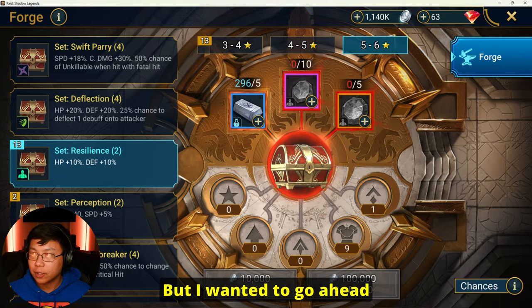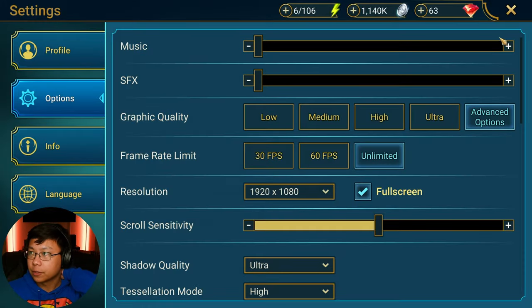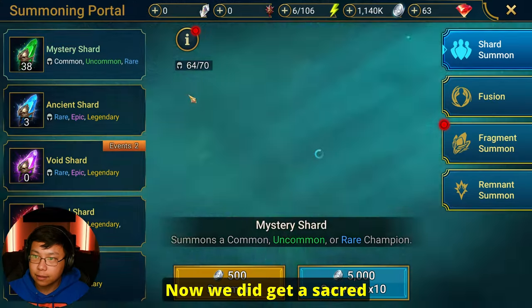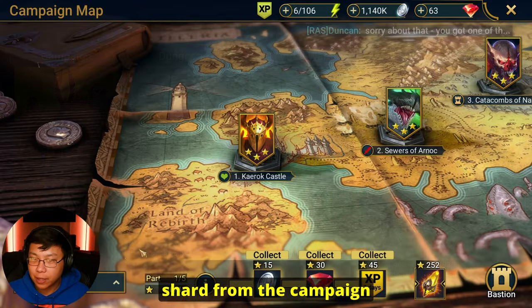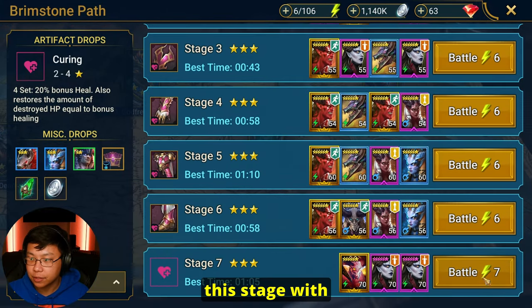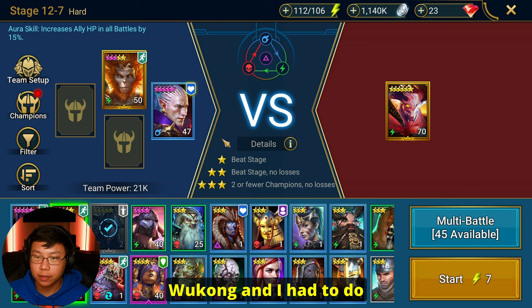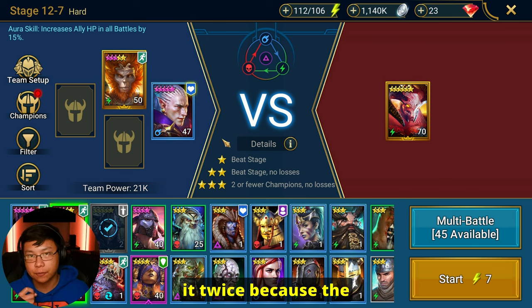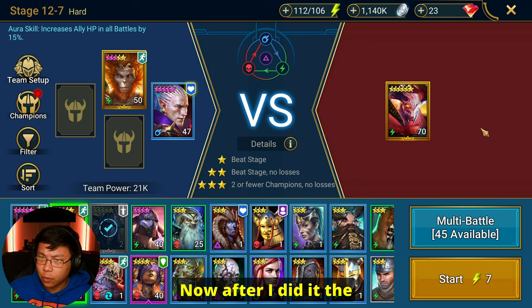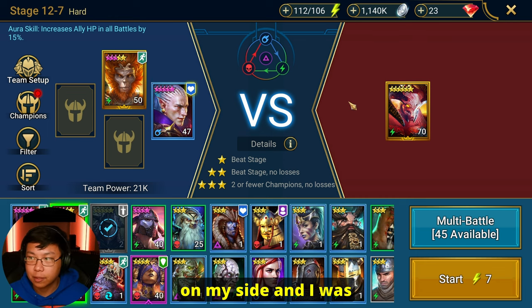I wanted to go ahead and see what we can do with Rathalos. There is a clan boss key available to us. We did get a Sacred Shard from the campaign doing hard. Let me show you the team that I used. A lot of people struggle with this stage with Mortu, the boss. I used Kale and Sun Wukong, and I had to do it twice because the first time I procced his secret skill where he used his peril. After I did it the third time, I manualed it and got lucky — the RNG was on my side and I was able to kill him.